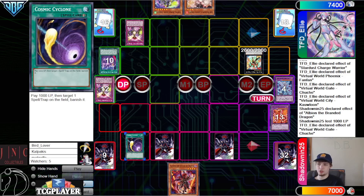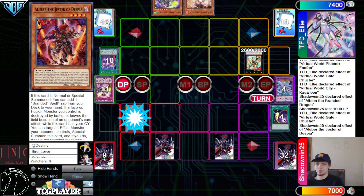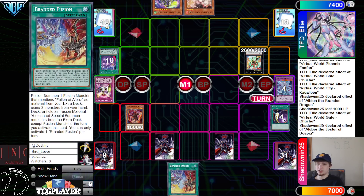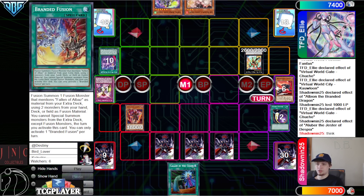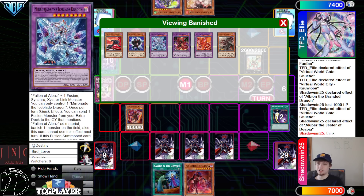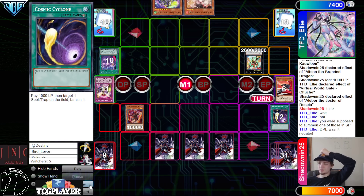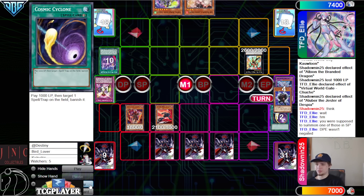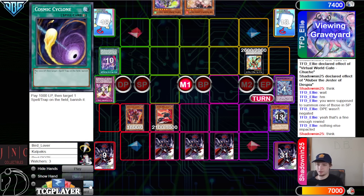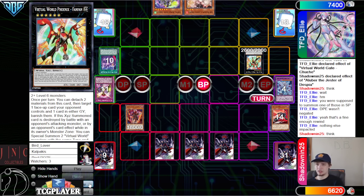We try to Cosmic — change Chuchi — targets Cosmic. They want Chuchi to get banished, not go to graveyard. Normal summon Aluber, effect, grab Branded Fusion, set Branded Fusion — but we just never resolved our DPE. They drew Called By. Wait — they caught it. I was about to say this is such a big difference — a video I recorded earlier ended in a whole misplayed scenario like that. Now we go to Battle Phase, attack, lose life points, main phase two.